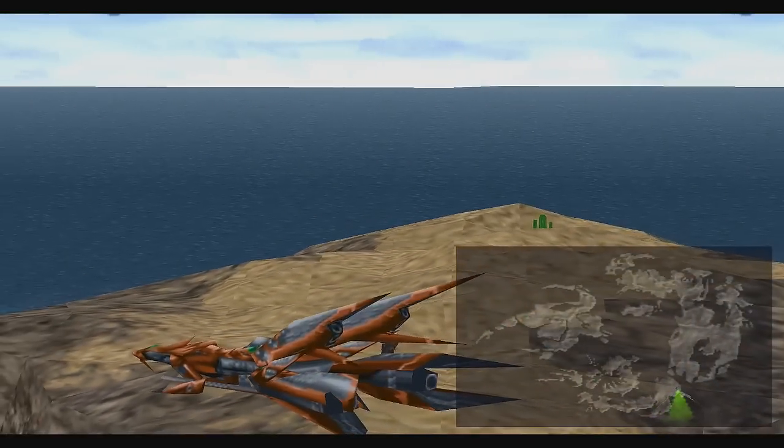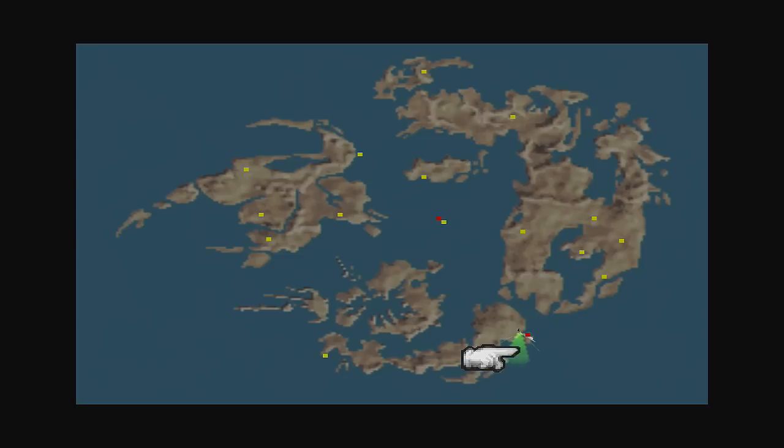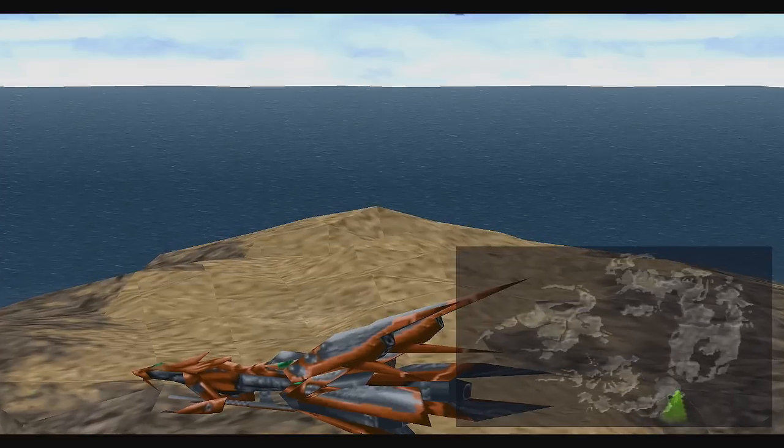Welcome back to Final Fantasy VIII. We are standing in Cactuar Island. Let me show you the location on the world map. It's this little island right next to the big desert in the center continent. And we are about to take on the Jumbo Cactuar.